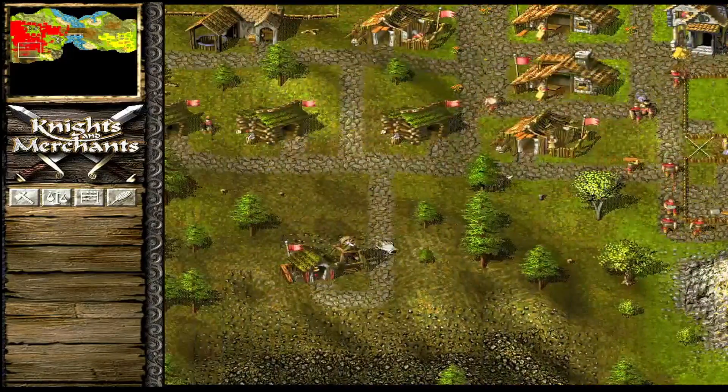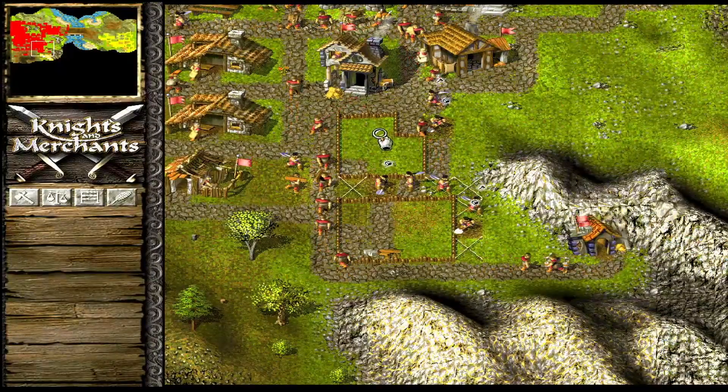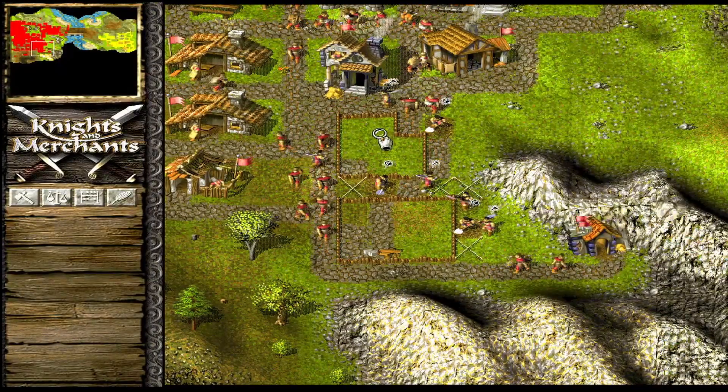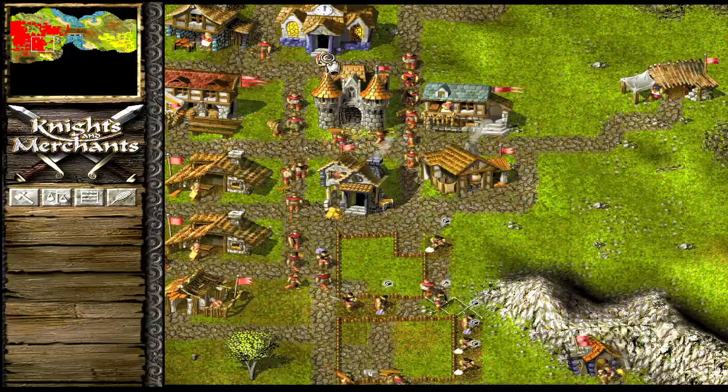I think we're running out of gold there, and we're definitely running out of coal here, so we'll have to be making new mines soon. That's why I don't want to waste gold on militia units.